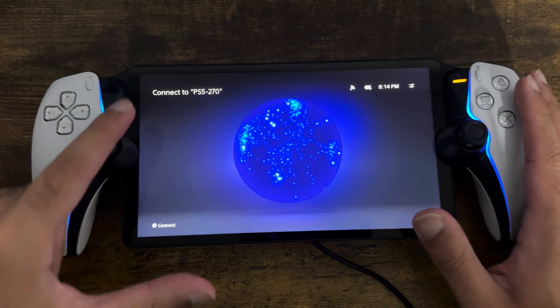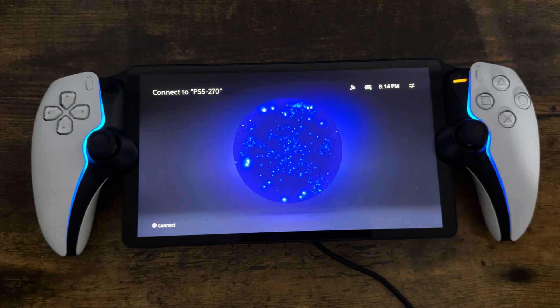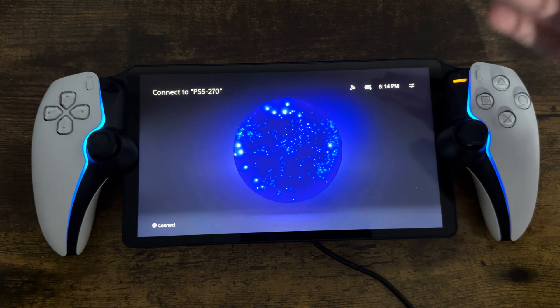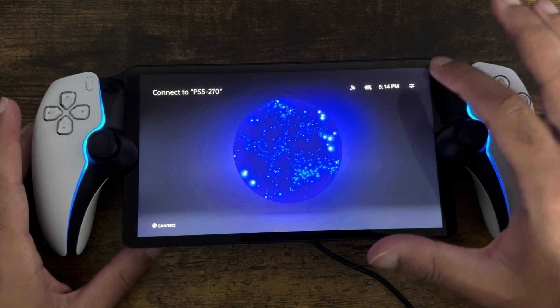So if you're having issues when it says like over here, connect to your PlayStation 5 and you're trying to connect or it doesn't connect, or if it's even the first time and you're trying to connect it because there's network issues happening and you're not able to connect, I'm going to show you what to do to fix this.